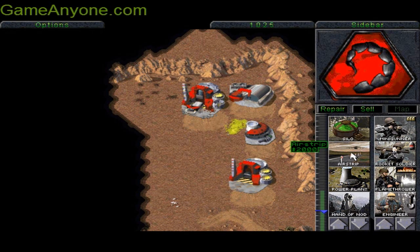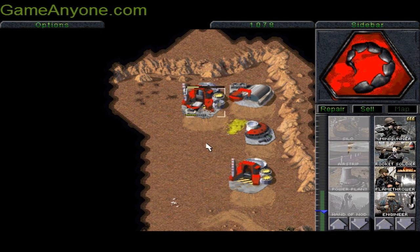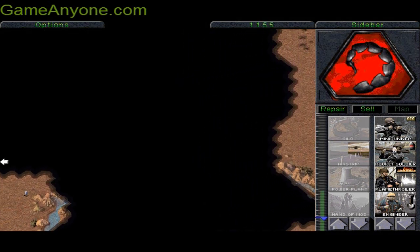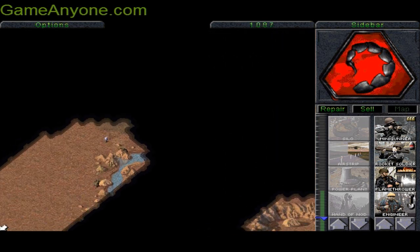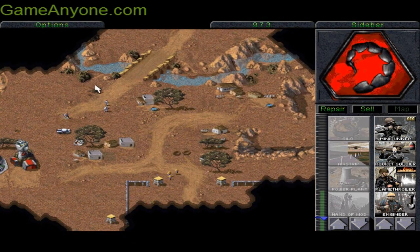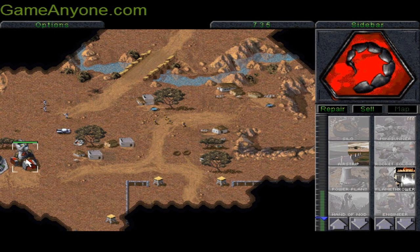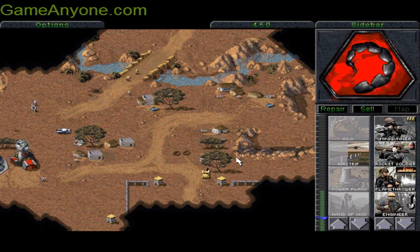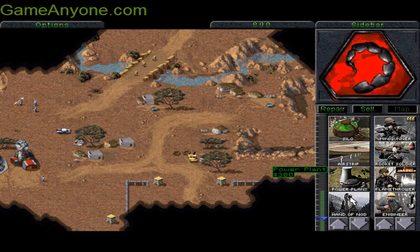Let's build an airstrip. The other guy should meet us soon. GDI is sending out these forces, and we need some flamethrowers for support. Actually, cancel the airstrip build and head apart.